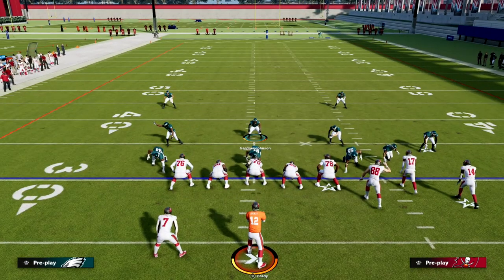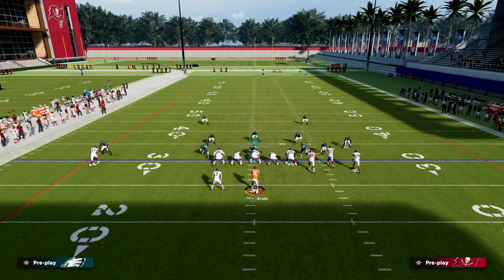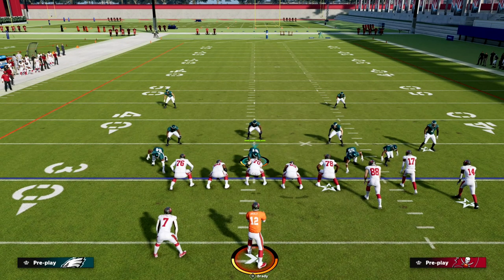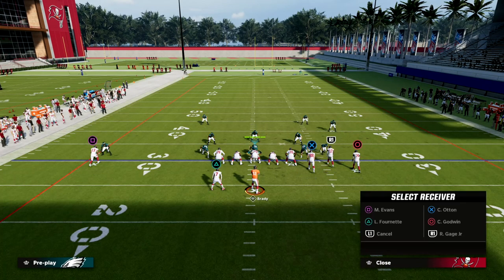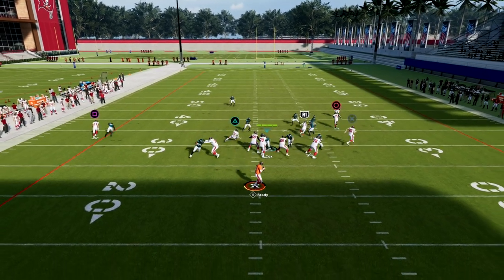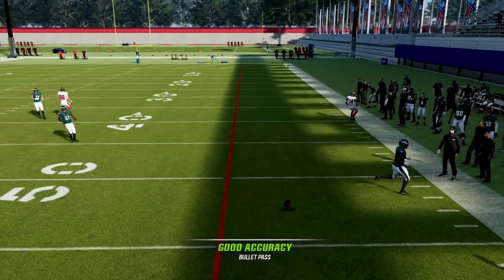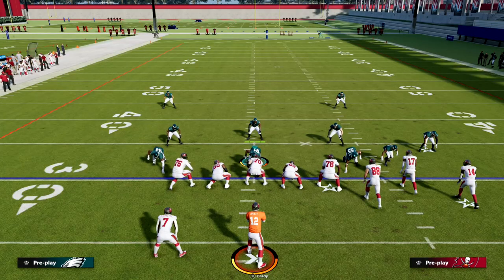However, the problem is there's so much other stuff that's also open when you do this. If I back this guy off and he runs a corner route, I don't have any re-jam ability, so it can be hard to stop a corner route, a post, or something like that.